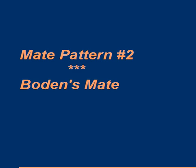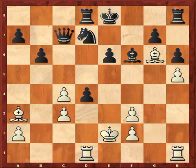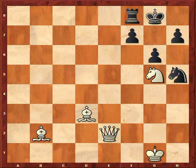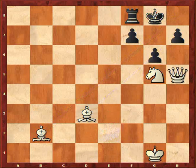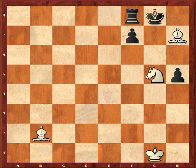Those are my two first mate patterns. Mate pattern number 3 — I call it Stefansson's Mate. Hannes Stefansson is an Icelandic grandmaster and we'll see an example from his game. In its pure form, we have very active pieces — the bishops are very active, the knight is well placed, and the queen is ready. The queen sacrifices itself: queen takes h5, threatening queen takes h7 mate, and after g takes h5, bishop takes h7 is checkmate.